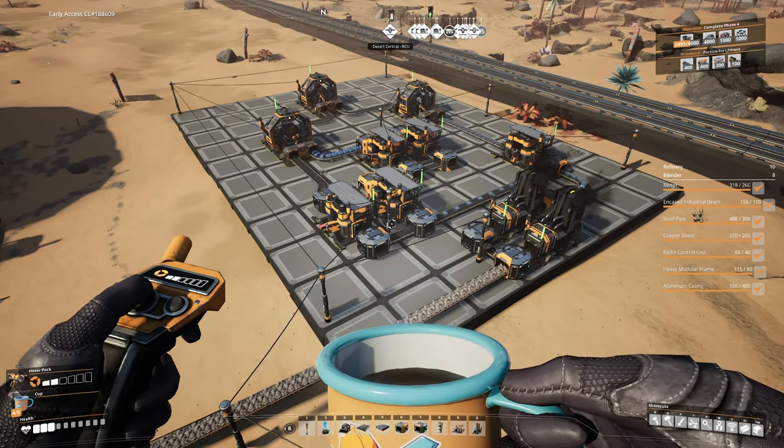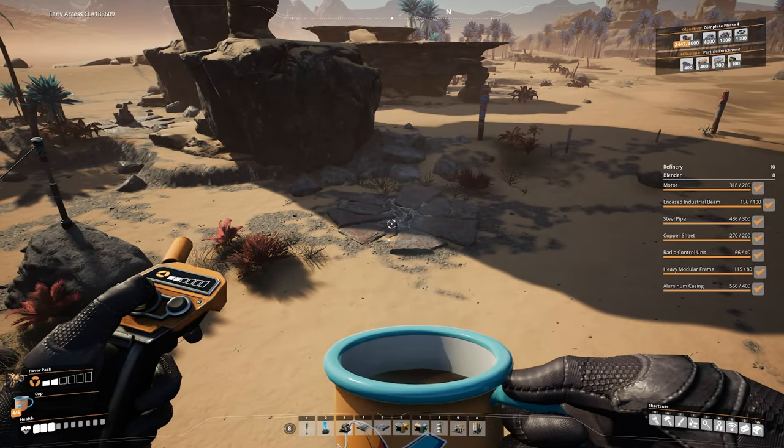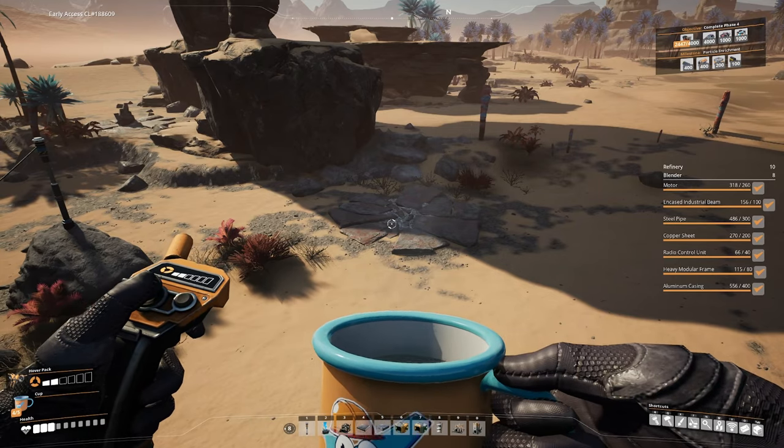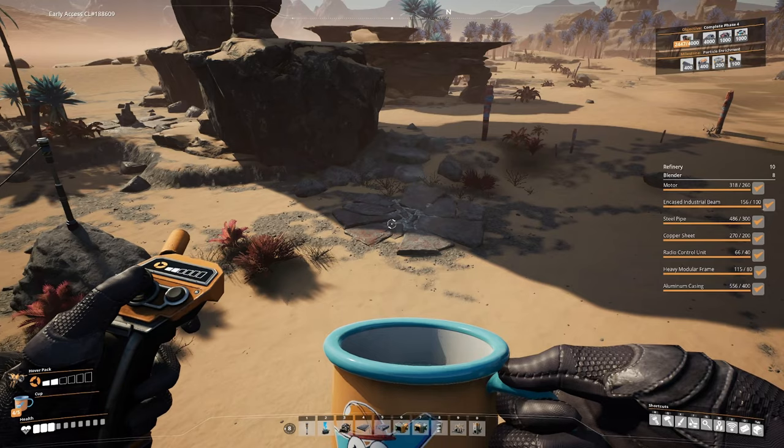Just a quick note on today's video: I'm going to use my hover pack to give us a better angle, but other than that I'll use only items that you would have at this point in the game when you'd be working on smart plating, and nothing from the awesome shop.